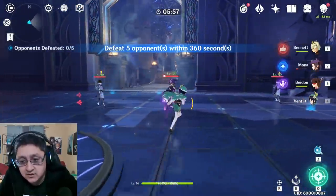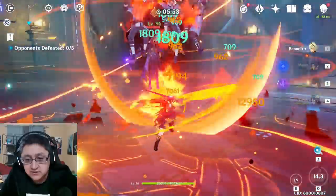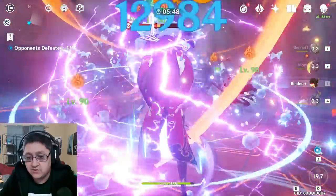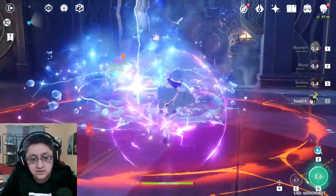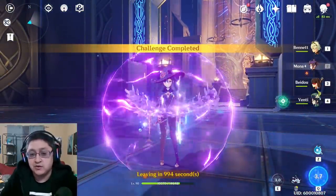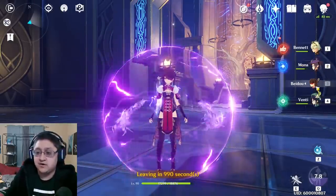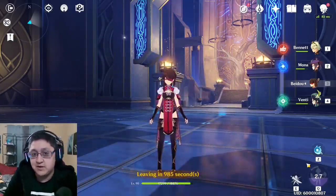This overall strategy relies on grouping enemies together, using Bennett to get the overall damage out, using Mona's Ultimate in the mix, throwing out the Beidou Lightning strategy, doing lots of damage against one enemy, and finishing him off. It's a really good DPS strategy for burning through a lot of enemies quickly. The nice thing is that a lot of your ultis come up very quickly afterward, except for the Beidou Ultimate unless you get a lot of hits in with it.